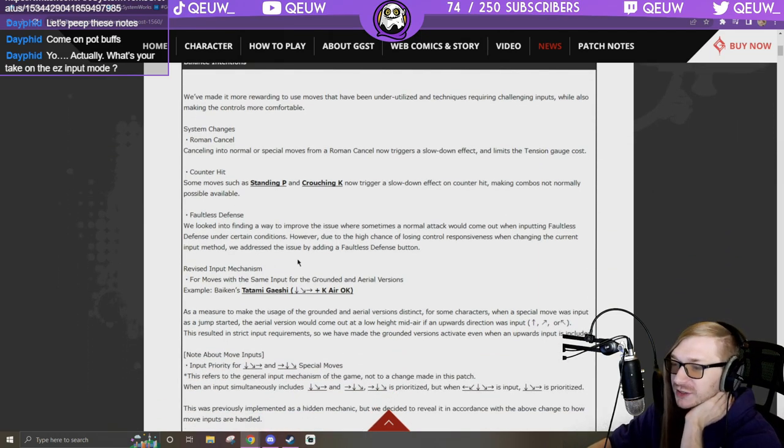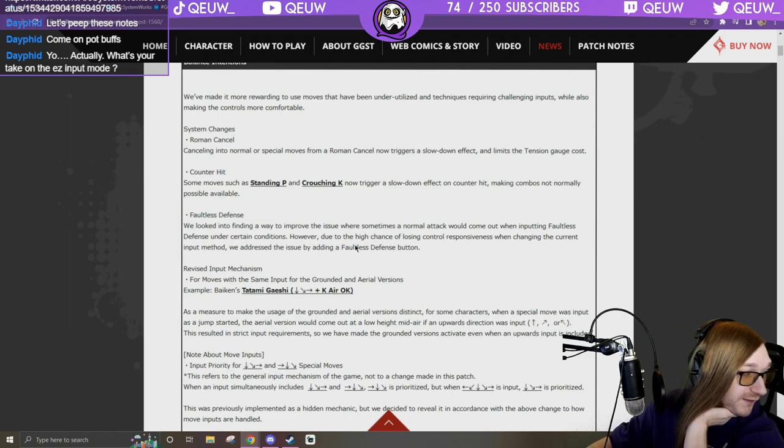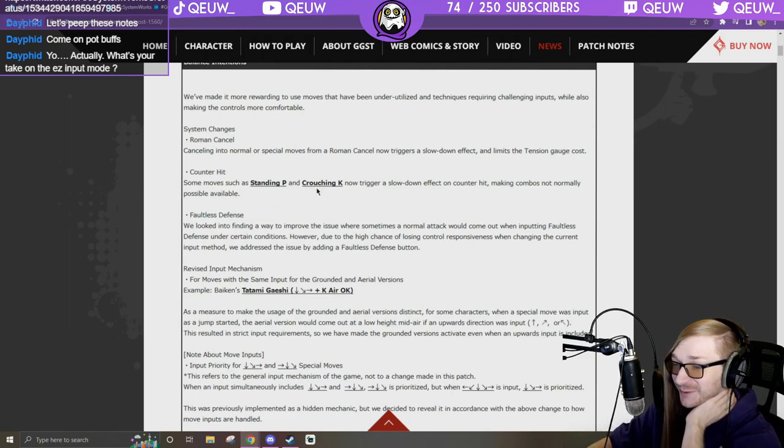Counter hit: some moves such as standing P and crouching K now trigger a slowdown effect on counter hit, making combos not normally possible now available. That's what they were showing before — okay, that's cool.